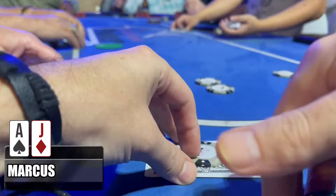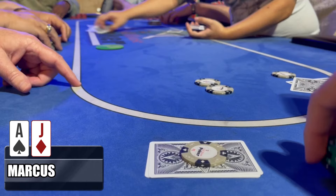We start off this session looking down at ace-jack offsuit. I am in the big blind; action is folding around to the cutoff, who decides to make a two-dollar call.